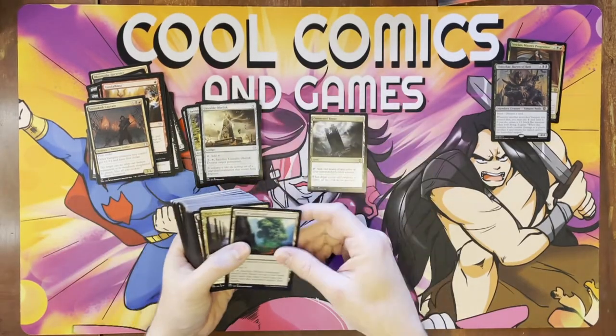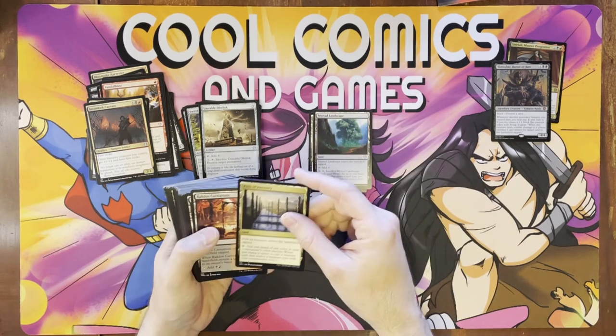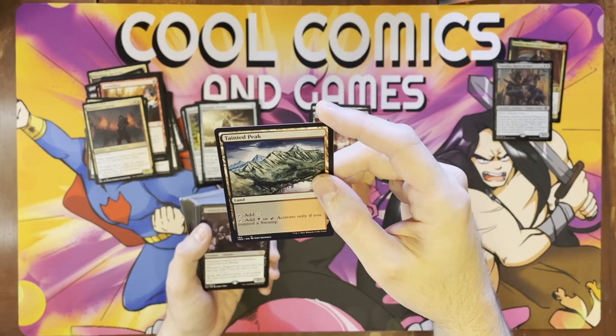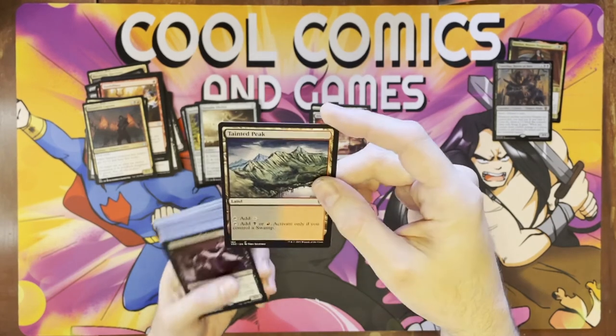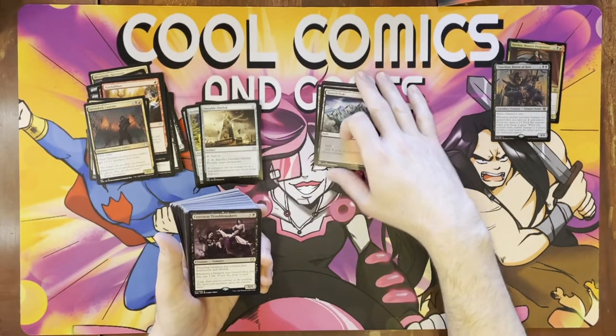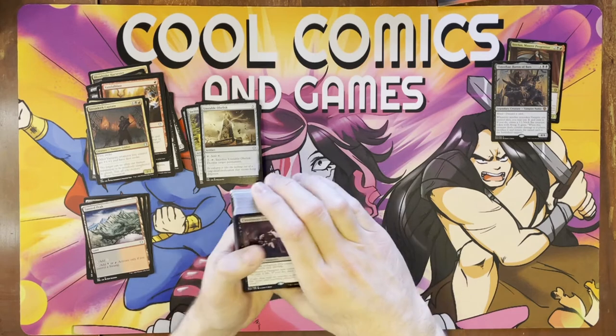Now we got our lands. We got your Command Tower, usual sac lands. This is a Tainted Peak — it's activated only if you control a Swamp. Not a big fan of these lands either, but you should have a Swamp out on a two-color deck. So far the mana base is okay — not amazing, but not bad either.